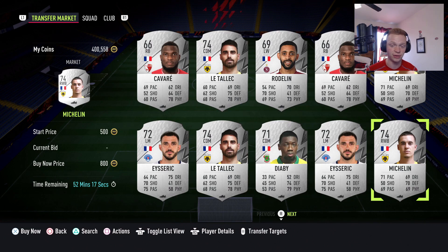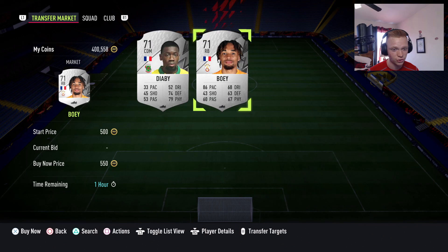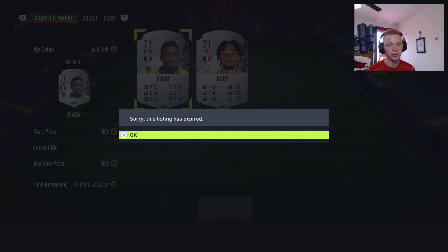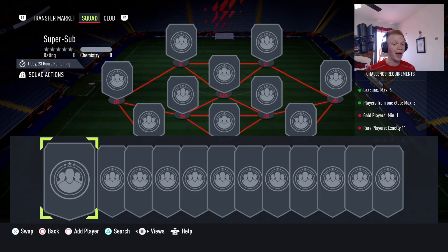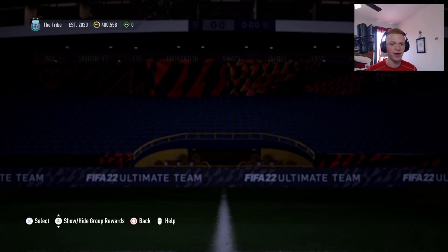If you invested in those silver rares, like was tipped in the Discord, GG to you — you've tripled your coins. If not, you can actually use this as a sniping and bidding filter right now. Go silver rare on those popular nations and try to pick up cards through mass bidding or sniping. It's the 11 rares requirement that really makes those prices shoot up. Big time profit for those of you that invested.